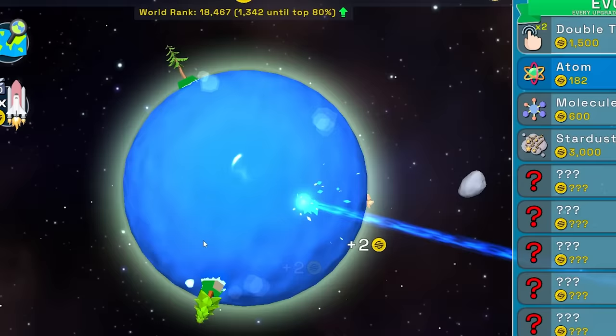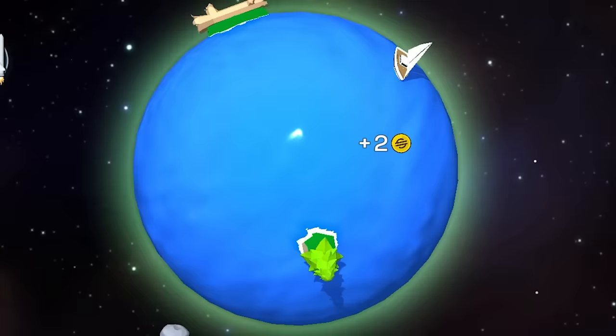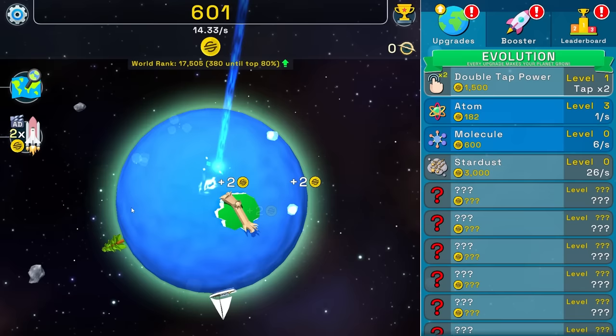There's more little islands that are spawning in the world. Hello, little tree. And why is there a sailboat? I haven't evolved humanity yet — that's like down in here. But the good news is I can afford molecules now, which gives me six money per second.